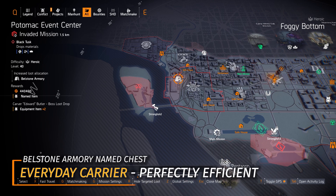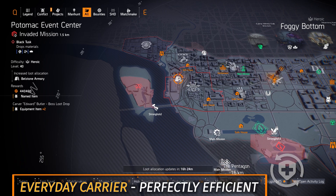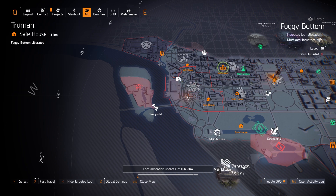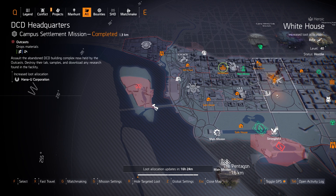You can farm for the Everyday Carrier with Perfectly Efficient from Bellstone Armory — comment below if any of you use that chest piece, because I never have. I also highly recommend Murakami at Foggy Bottom today if you're building a Memento turret and drone build. I think it's better to have a piece of Murakami than an extra piece of Hanayu or more skill haste.